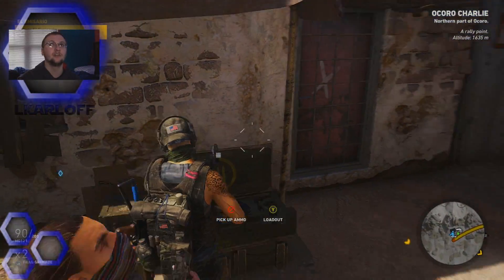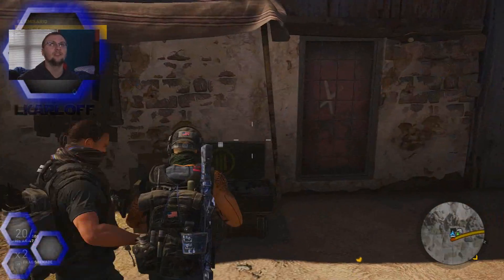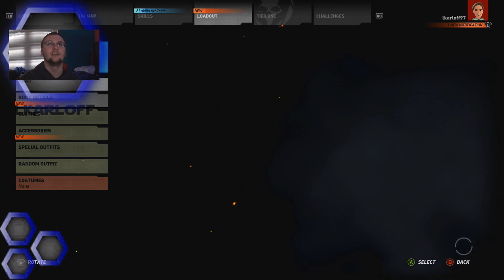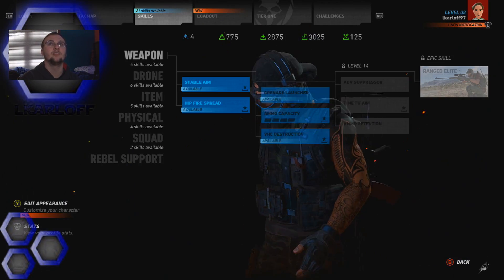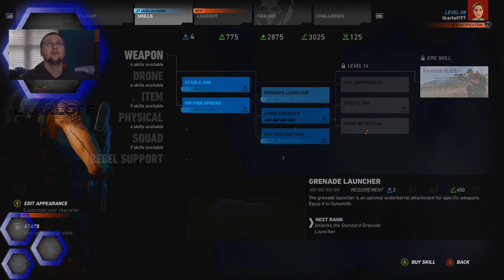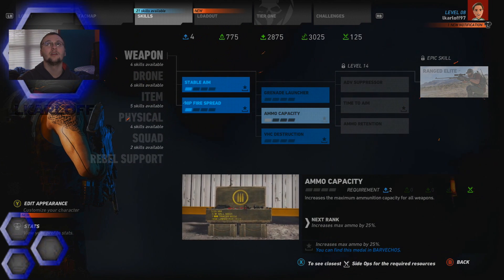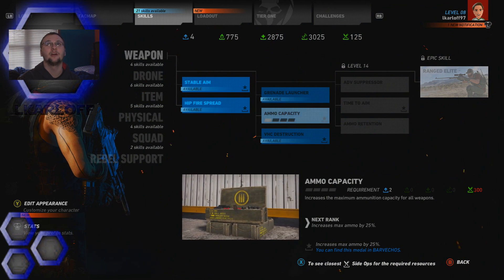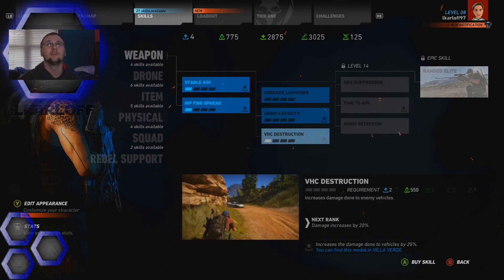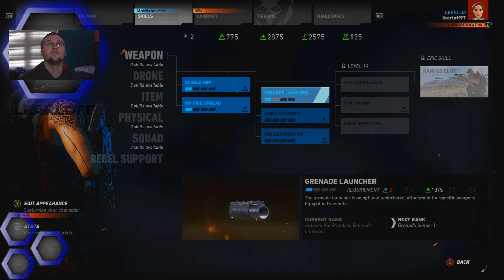Okay let's go. Oh, we can't pick up any more ammo. Let's check this out real quick. Oh wait, I got 21 skills available! Holy shit. Okay, we'll get the ammo capacity. Oh wait, no, we can't do that because we need 300, it says. Let's do the grenade launcher - yeah, let's go with that.